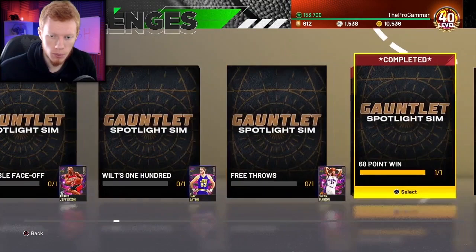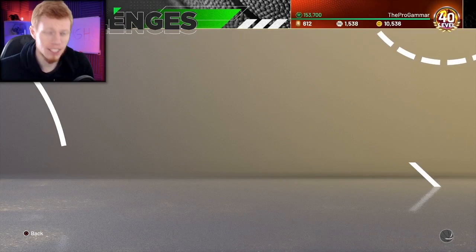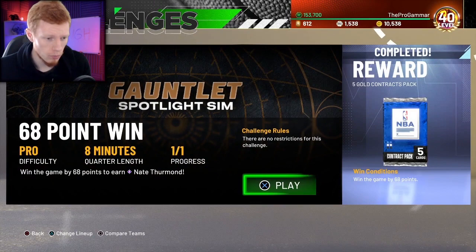If we can find the challenge somewhere in here — there we go. With this challenge, it is pretty simple and pretty straightforward. If we look at the terms, it is on Pro Difficulty, 8 minute quarters, and win the game by 68 points to earn Dark Matter Nate Thurmond.